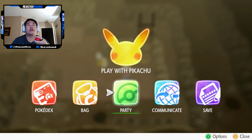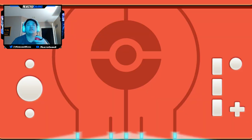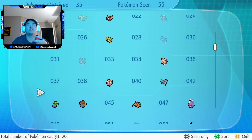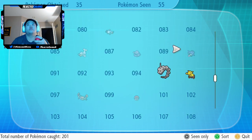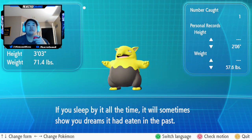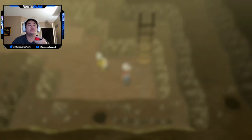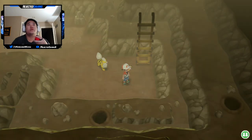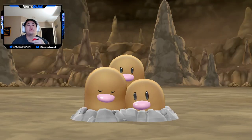Oh, there's a Dugtrio! I gotta catch that. But first we gotta read the Pokédex entry on Drowzee since I was slacking. Alright, Dugtrio — catch this and I'll have everything related to Dugtrio and Diglett.